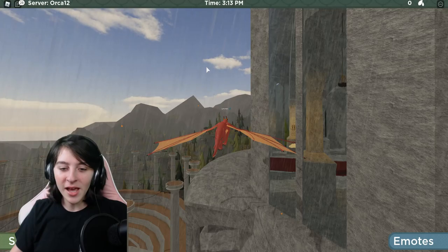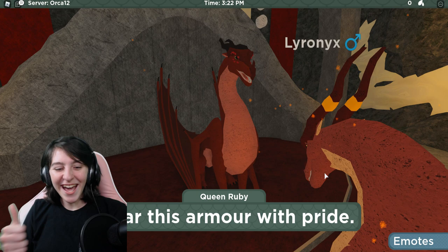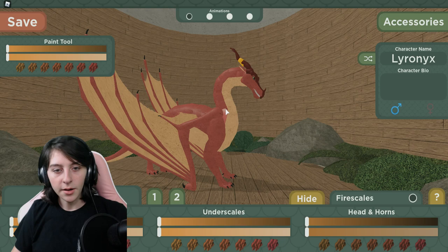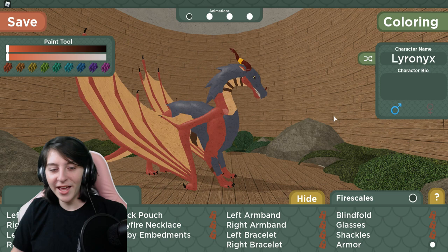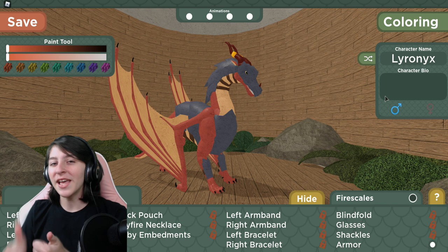We've secured all the spots! Now to go talk to Ruby. 'Yes, Sky Wing, I see that you have identified them all.' 'Wear this armor with pride!' I'm going to reset so I can get my armor on. Oh my goodness, look at that — we are so cool! Anyway, that's going to be it for this video. If you liked it, make sure to like and subscribe, Power Fly Squad, and I'll see you in the next video!